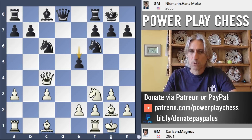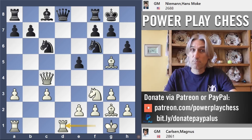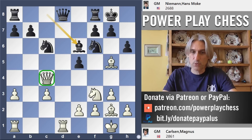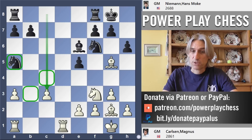Bishop g5 and h6. Carlsen thought for four minutes and plays what looks like a very natural move — the rook into the middle gaining time against the queen before deciding what to do with the bishop. But actually Niemann played an excellent move here, a very good response. Instead of moving the queen, bishop e6. It's hard for the queen to find a good square; for example queen a4, and queen a5 is a good response that will force a queen exchange. Black is very comfortable here, with the knight in an excellent position looking at key squares and a rook ready to come to c8 to attack the c3 pawn.